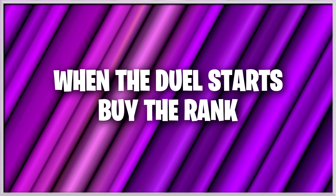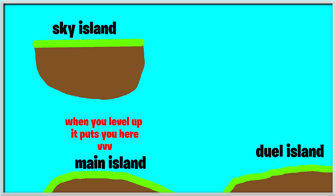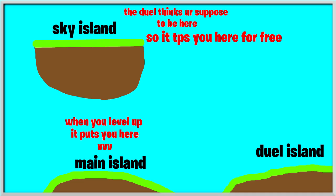So if you follow all those instructions, when the duel GUI pops up you're gonna join the duel, and as soon as the duel starts — before you can start killing people — you're going to buy the rank. This is going to teleport you back to spawn. Once the duel is over, if it's just you, it'll end right after the timer ends and it will teleport you back to the area where you were before the duel even started. So basically if you do this correctly you will level up, be teleported to spawn in the duel area, and it's tracing that the last area you were before the duel was the top island.